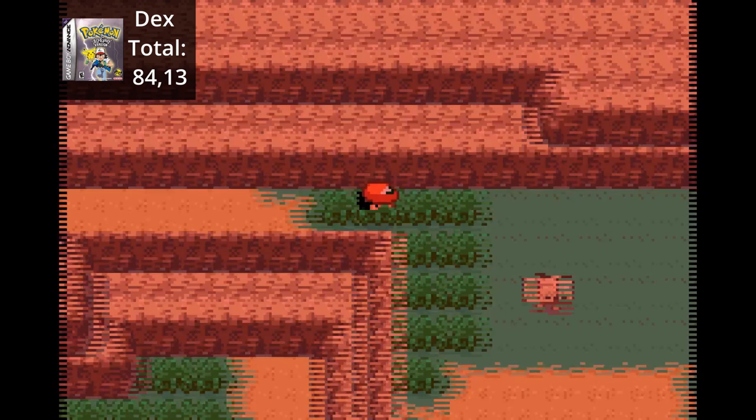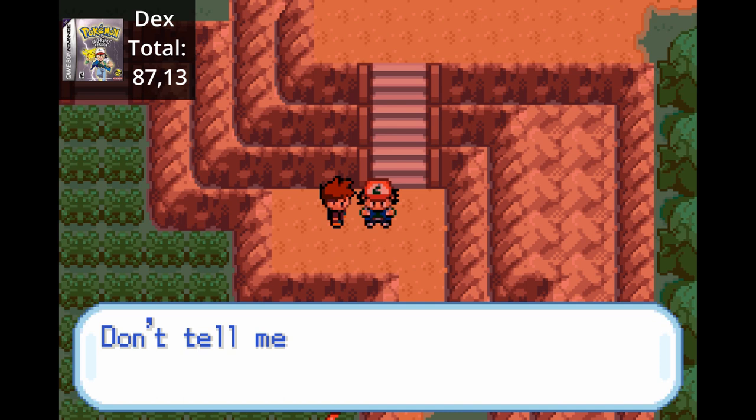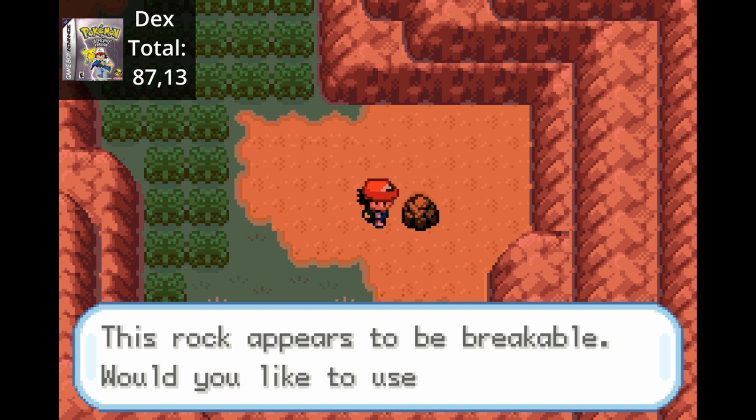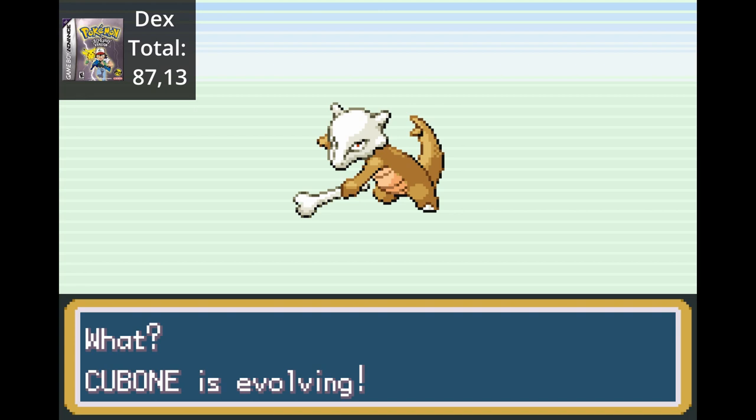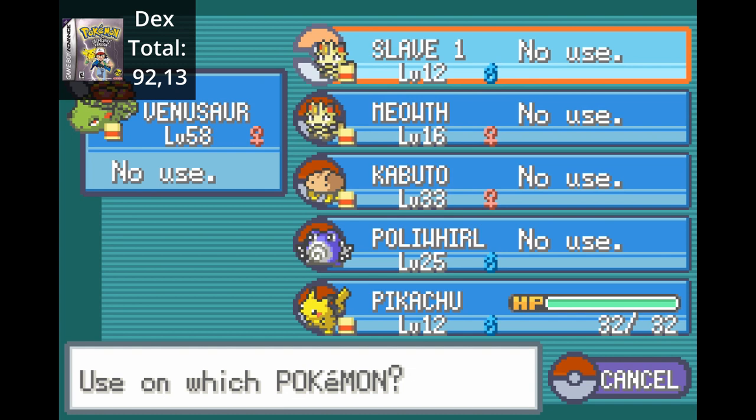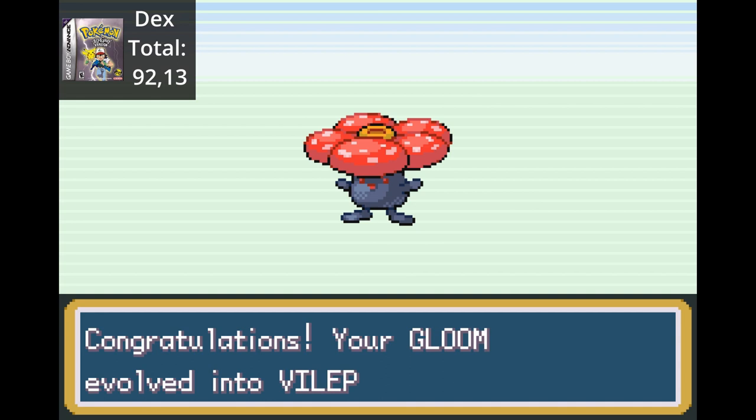Continuing through the canyon, we meet Brock, who gives us a Pickaxe. With this, we can catch the Fossil Pokemon. Using the Pickaxe, we break a rock and then fall down the hole to catch some more mons. Here we catch Kabuto, Omanyte, and Omastar. After exterminating the Fossil Pokemon, Cubone reaches level 36 and begins to evolve into Marowak. We also find Aerodactyl. When you mine the rocks in the canyon, sometimes you can get evolutionary stones. So we use a Thunder Stone to evolve Pikachu, a Leaf Stone to evolve Gloom into Vileplume, and a Water Stone to evolve Poliwhirl to Poliwrath.